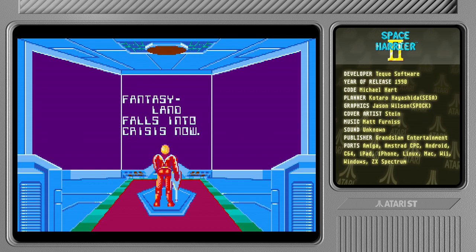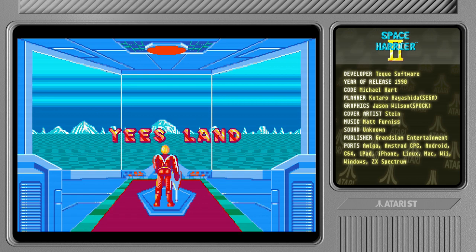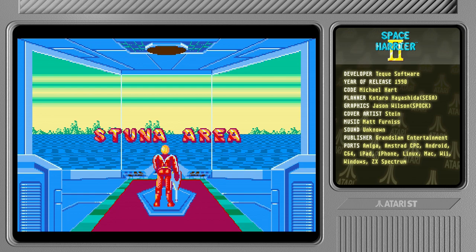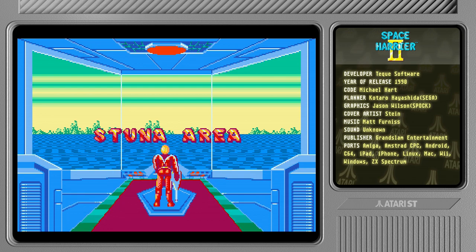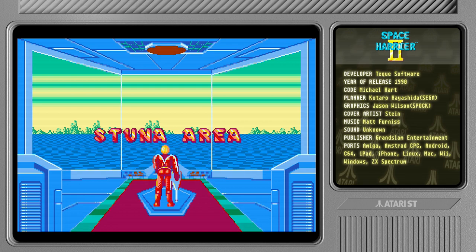"Alert — Fantasyland falls into crisis now." What a weird thing to write. Let's just press fire and go. This is actually the stage select screen — if I move the mouse pointer I can go to different stages. The first one is Stuna Aria. I've actually already made an attempt at recording this, and I made the mistake of recording when I was just about to get sick — I felt like crap and the recording turned out like poo, so I'm redoing it.